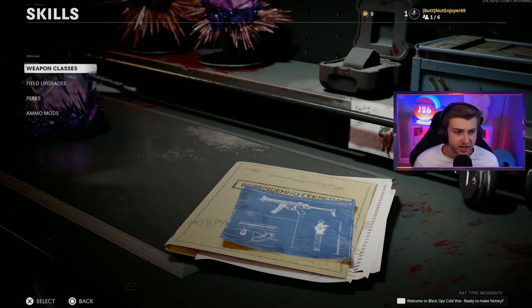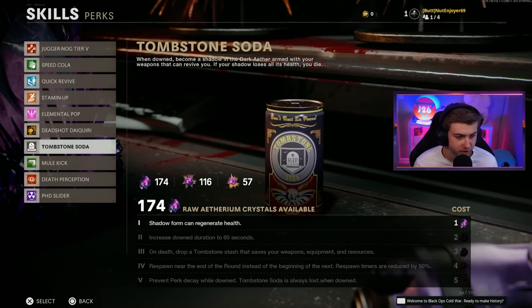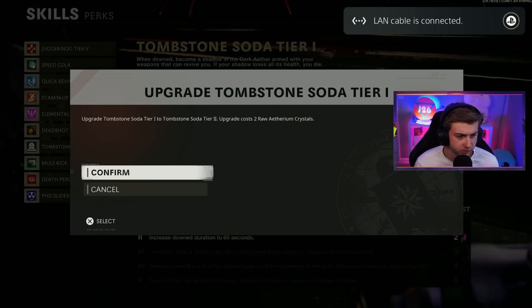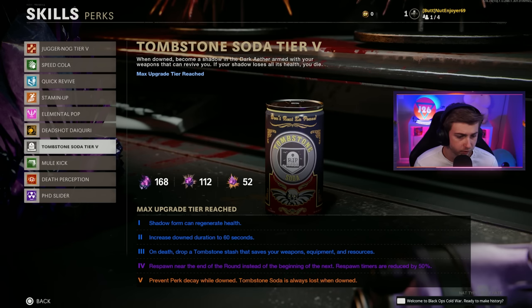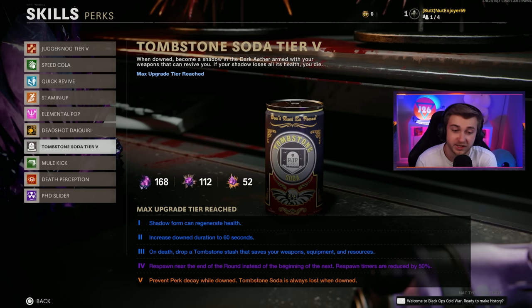I'm not exactly thrilled about upgrading Tombstone, but I'm just glad we get to actually use some aether crystals, because sometimes y'all be leaving suggestions and forgetting to tell me to upgrade stuff. What does Tombstone fully upgraded even do? Let's get it leveled up and check. So shadow form can regenerate health, increase down duration to 60 seconds. On death, drop a Tombstone stash that saves your weapons, equipment, and resources — that's only good if you're playing with people. Respawn near the end of the round, respawn timer reduced by 50%, and prevent perk decay while down. But Tombstone soda is always lost when down, so that tier five claim is a big load of baloney — I've never seen myself keep all my perks while going down.